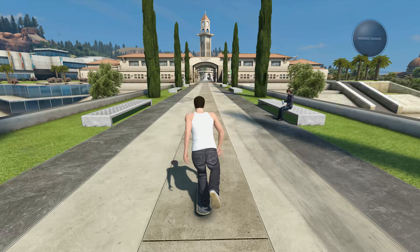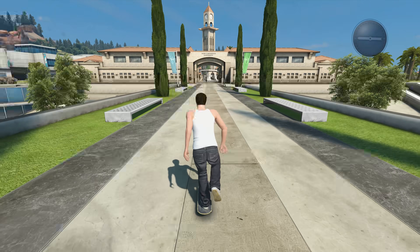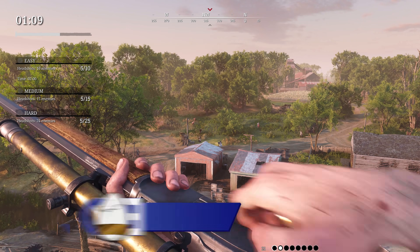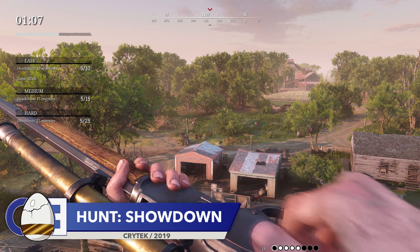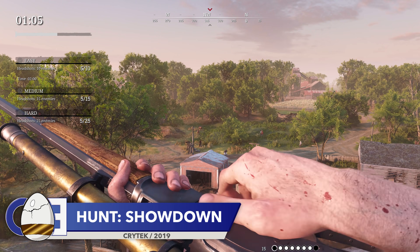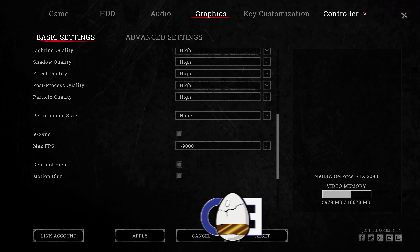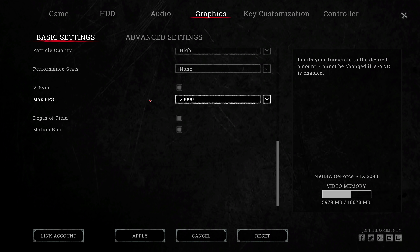Now I can't believe I'm about to say this, but if you've seen any interesting signs in video games, please let me know. I don't want to spend too long on this next detail as it's found in the settings menu, which hardly screams excitement, but bear with me. In Hunt Showdown on the PC, you can set your maximum FPS to over 9000, which is of course a reference to the famous scene from Dragon Ball Z.